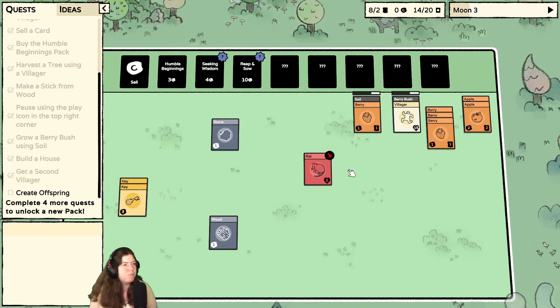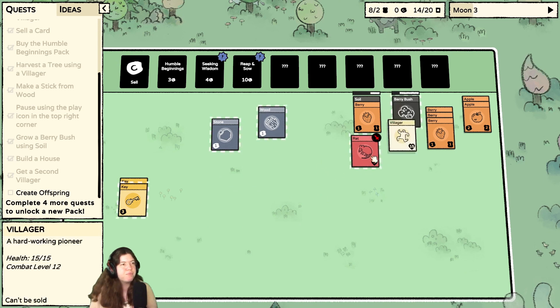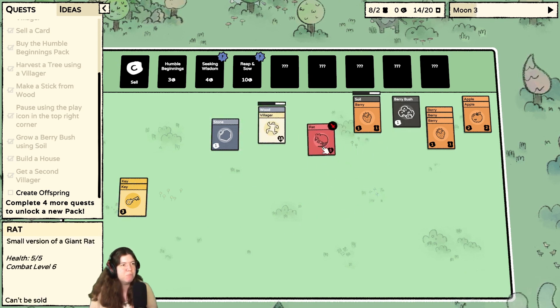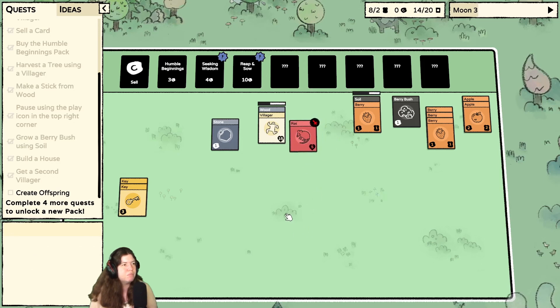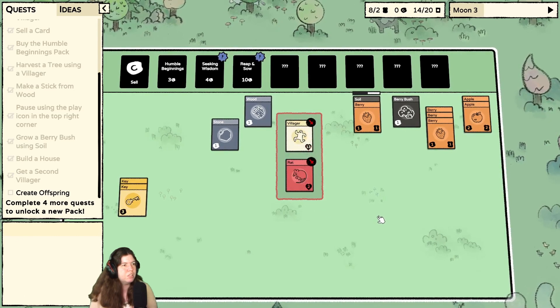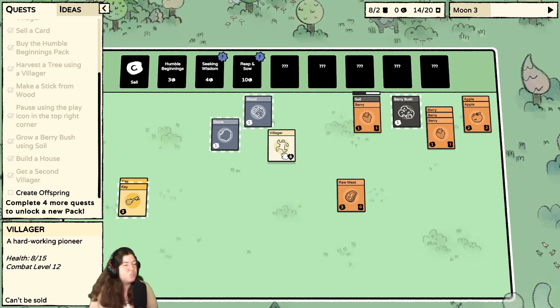Oh, soil — yes! Maybe these should be closer — no, that's not what I meant to do. I wonder if that makes it any faster, like is there a reason to stack them? Or is it just convenient and keeps things neat? I think I'm going to have to sell one of these — my two stone — so I can get another pack, otherwise I'm just kind of dead in the water. Oh, a rat — that's nice. I can't move him. I have 13 health.